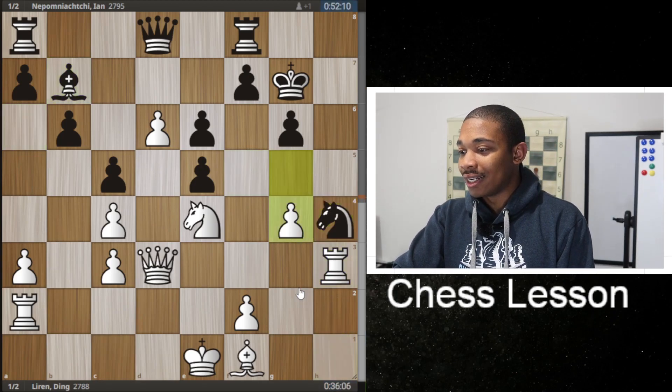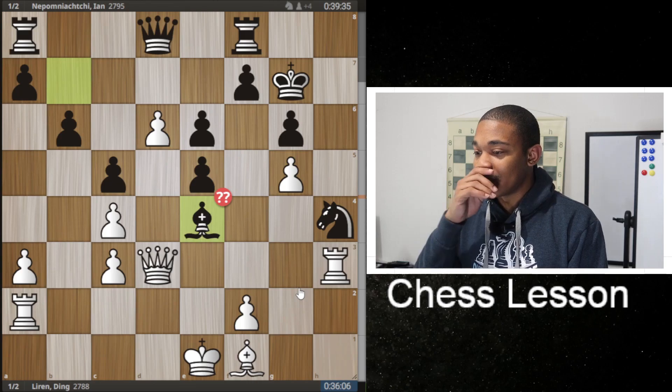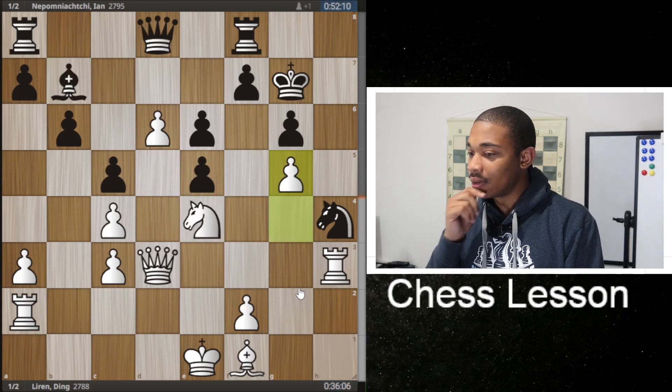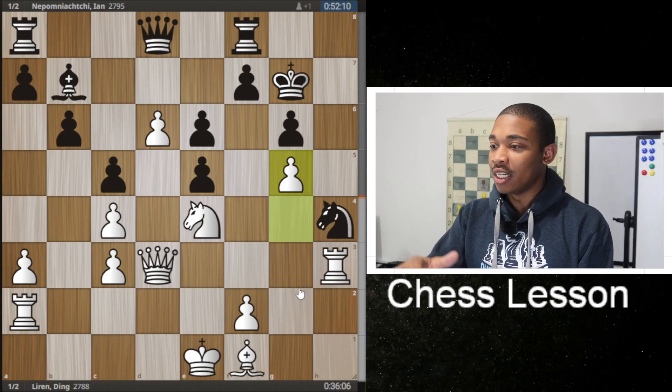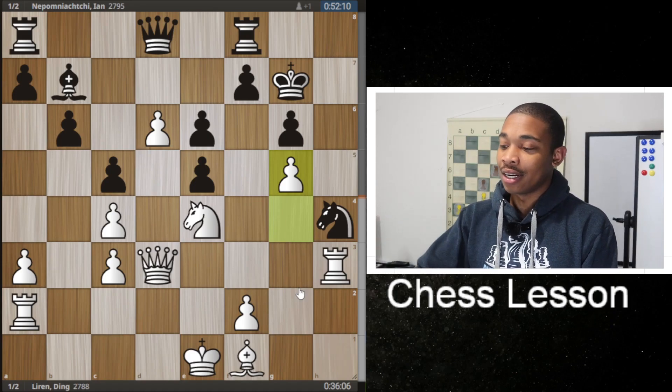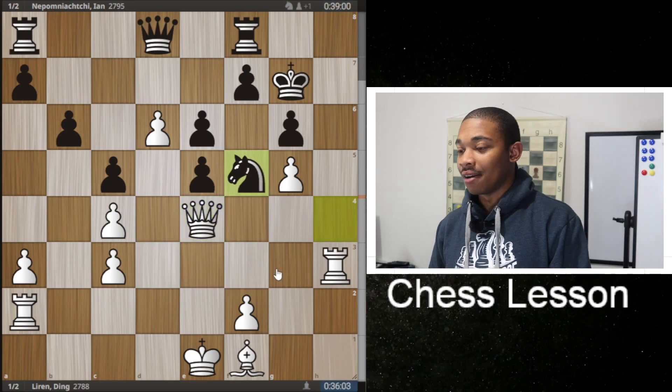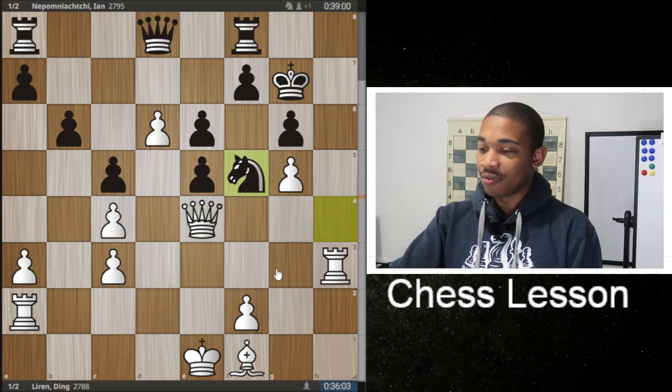After the move rook to H3 and knight to H4, G5 — we got this mess up, which is bishop takes on E4. He should have played rook to H1, defending that knight. But after bishop takes on E4, queen takes on E4, knight goes back to F5, we got the best move here — rook to D2.